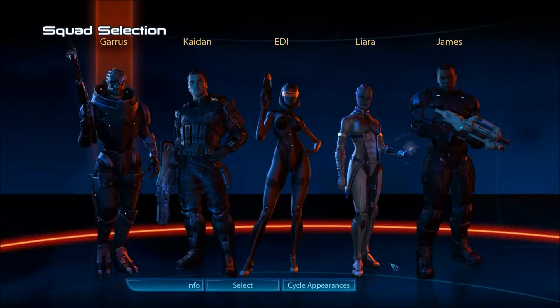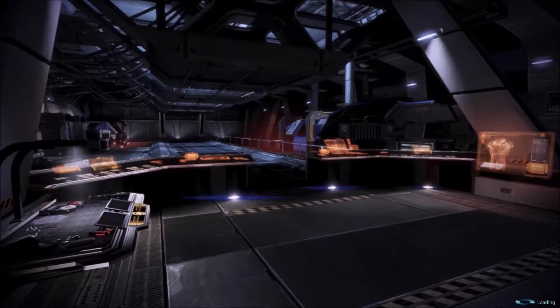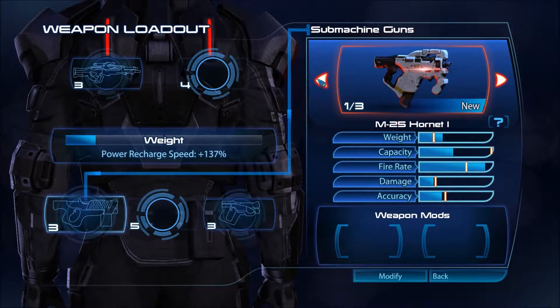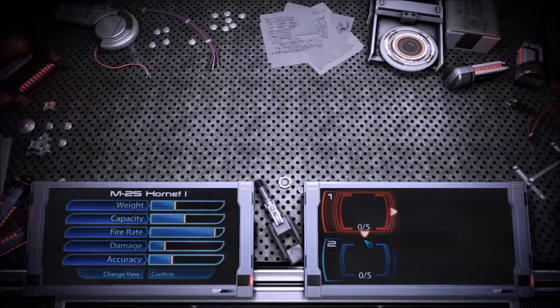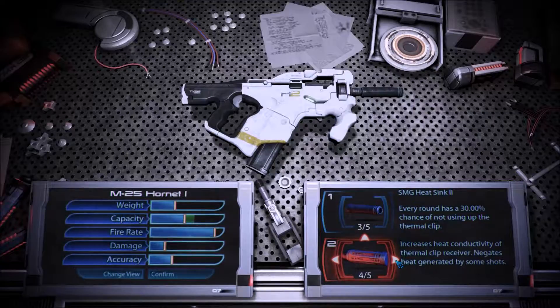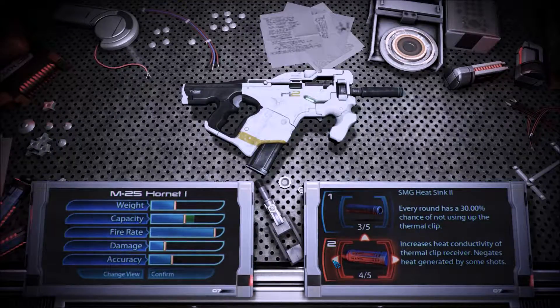Now we've definitely got some points to get, so let's take the new guy and the girlfriend. We get a new pistol — the Hornet. Weight is more, capacity is way down, fire rate way up. The capacity is the only downside but it doesn't really matter. We always want damage. 30% not using up the thermal clip — sure, I like that.